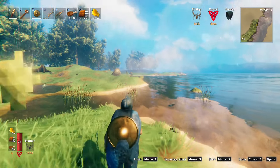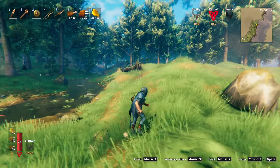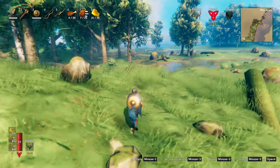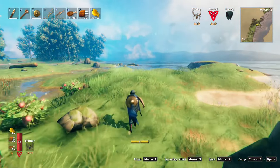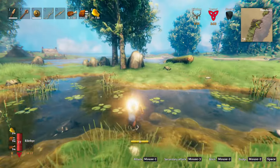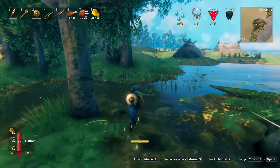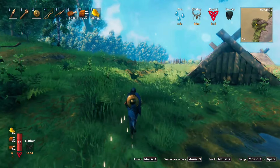That's the island we were on, straight ahead — looks like it anyway. We should be able to put the portal in that little shack we were in. Look at that, there's a little village over there too. You know it doesn't have Draugr in it because there's a boar there — they would be all over that.